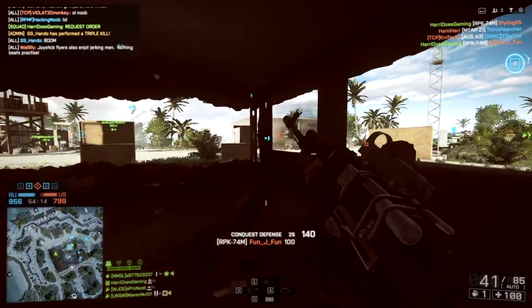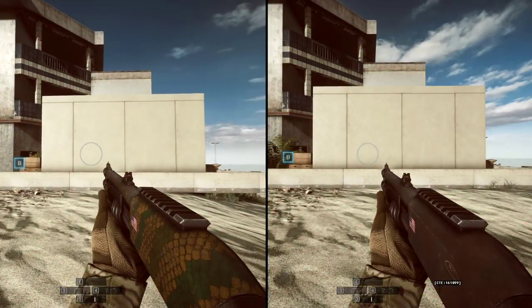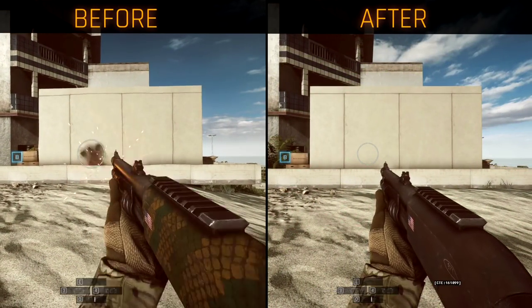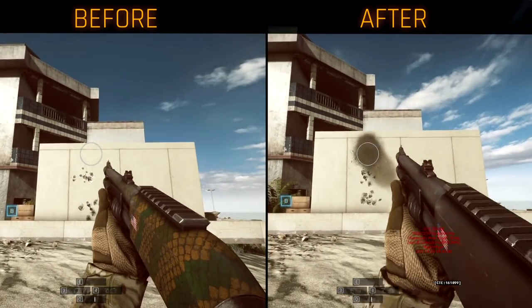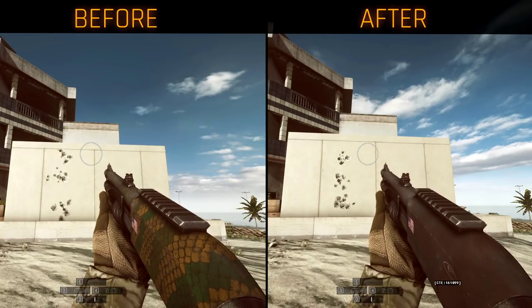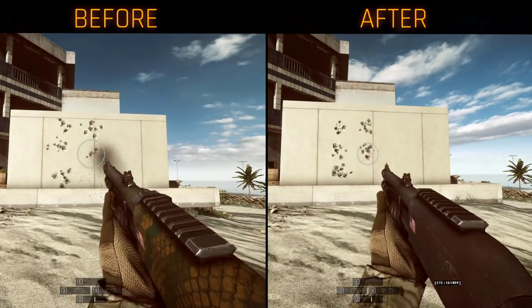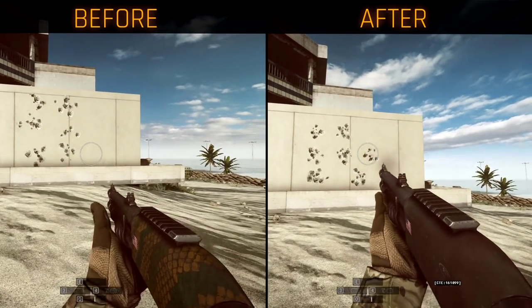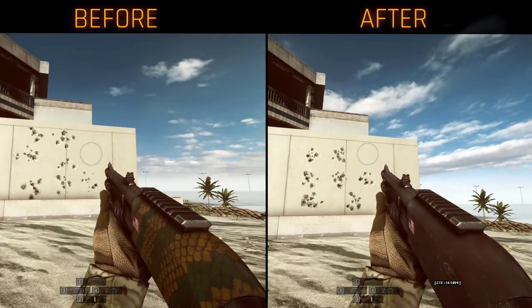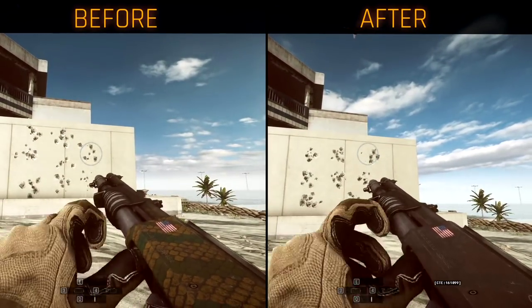Let's talk about shotguns. There have been so many tweaks to this weapon group it's impossible to mention all of them. To summarize: shotguns are more consistent with spread deviation — as you can see from footage shown here, the spread is much tighter. Also, every shotgun has had their damage drop extended by quite a lot, so they'll do more damage at a further distance. If you've never had a go at shotguns or really just didn't like them, it's a really good time to start using them.